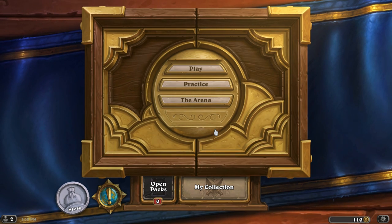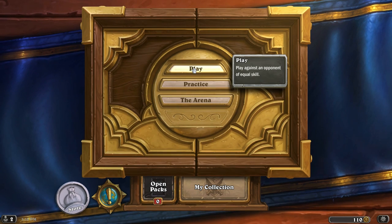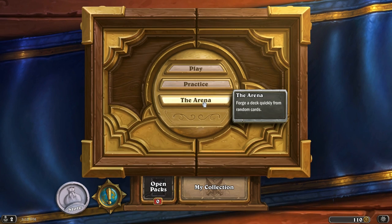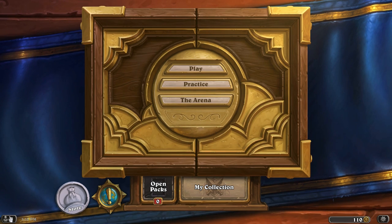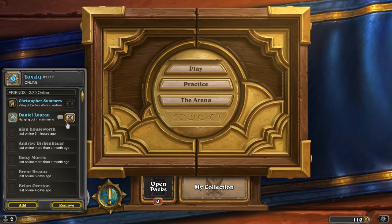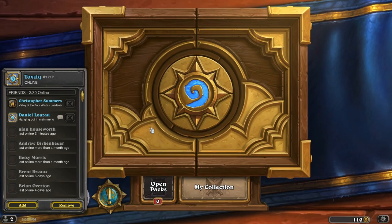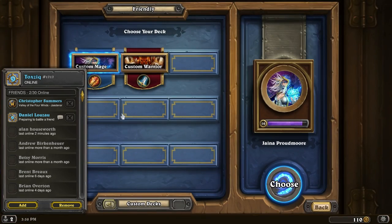So we're just going to do a duel. This is the screen that you're seeing here that you get when you log in. You can go to play a regular game, you can practice against the AI, or you can play in the arena, which is kind of a deck drafting type mode. We'll go ahead and send an invite here to Kraken Dan, and we will wait for him to respond to our challenge, and then we will go ahead and pick a deck.